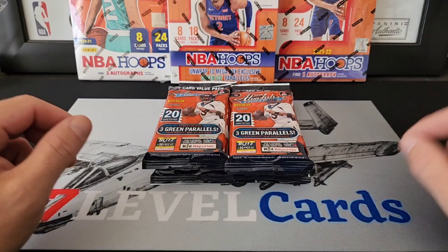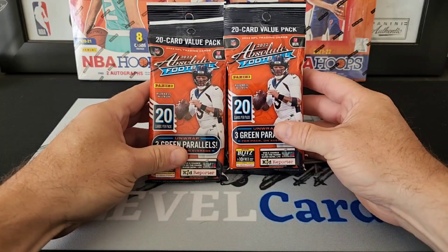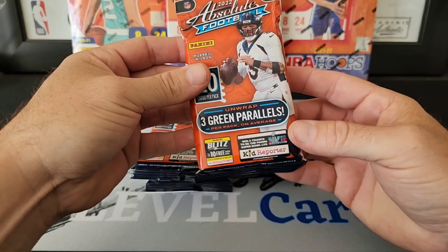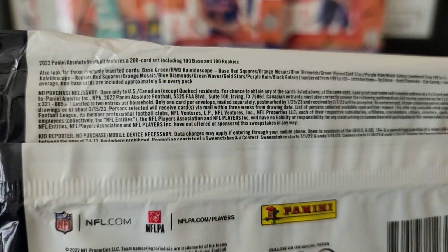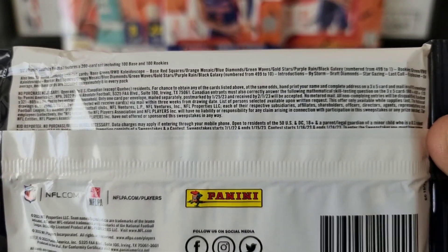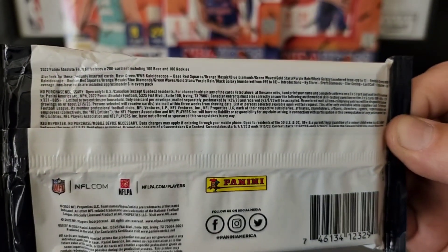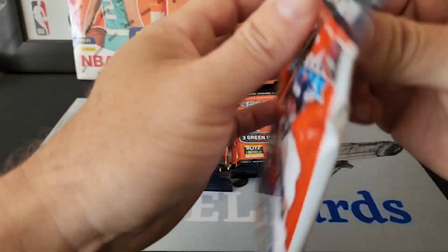What's up YouTube, back at it with another video. Today we're going to be taking a look at the Absolute Value packs — 20 cards in each pack — and we're looking for green parallels. On the back, they come with the green base and red, white, and blue kaleidoscope. You can also find numbered cards in here, 499 to 1, as well as the rookies. Let's hope for some good cards!